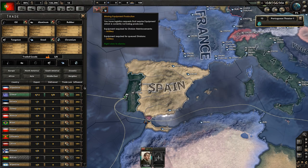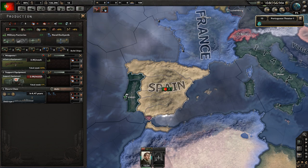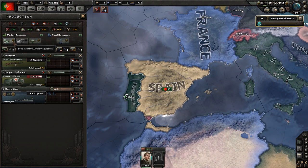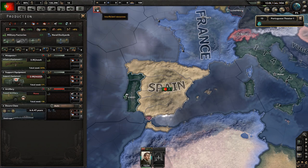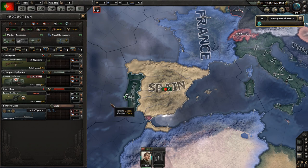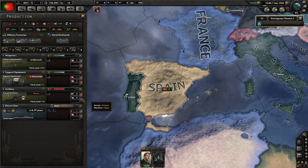No production - equipment required for division reinforcements: artillery. So we have no artillery being produced, therefore our divisions can't have any artillery in them. Makes sense. Let's build some artillery and give it more priority. It uses zero units of tungsten and zero units of steel. There are no military factories put towards it yet. I guess we just don't have any military factories yet, but once we do it will start building artillery.